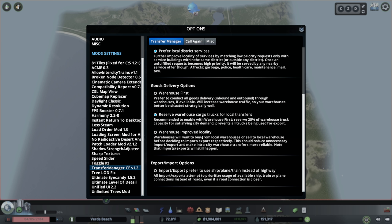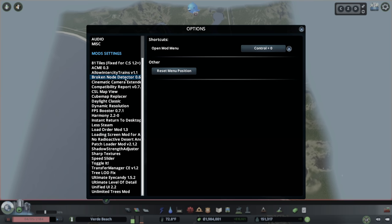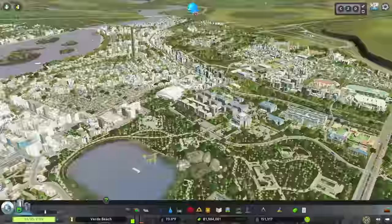We'll skip the 'warehouses buy/sell local before importing/exporting' option since our warehouse system isn't set up for it. We'll also skip prioritizing non-truck transport modes since our rail/ship/plane network isn't strong enough. We are enabling the 'call again' option, which re-sends a service request after a timeout — we're dropping it below the 60-second default so death care vehicles keep getting dispatched. We'll also look at broken nodes, which may be causing our terraforming issues.